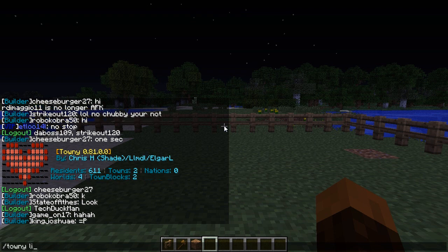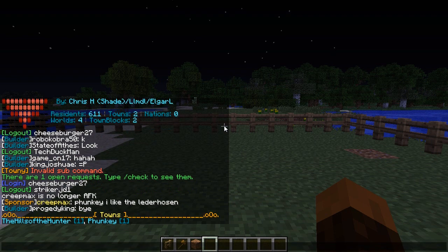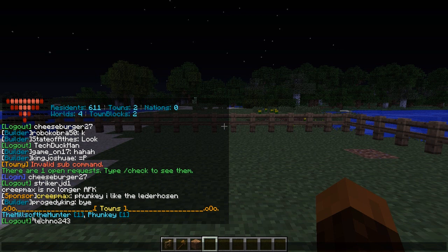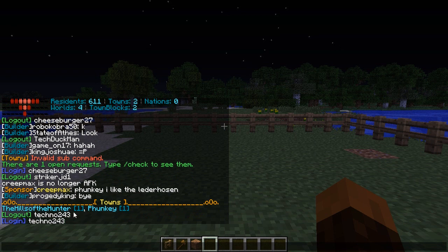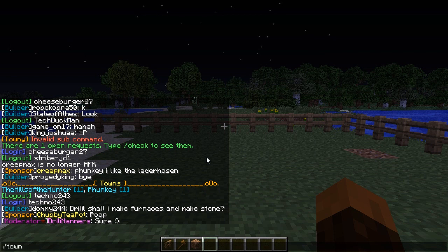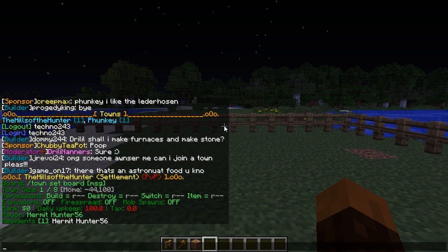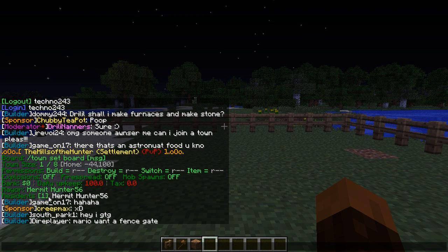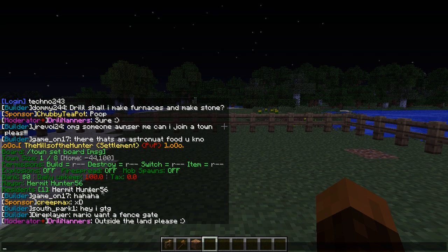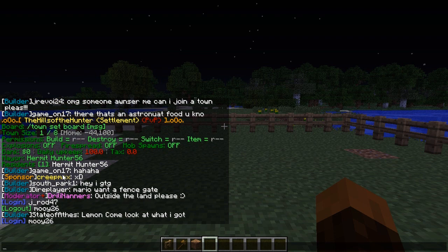If you do /town list, it will give you a list of the towns available. There's only two towns - there's Funky, which is my town, and there's another one called The Hills of the Hunter. The number represents how many members, so we both only have ourselves - we're the mayors of each town essentially. If I want to find out more information about that town, I could type /town The Hills of the Hunter and it will give me some information. The mayor is Hunter56, and he's got zero money in his bank account - so if he doesn't put money in there soon, he's going to lose that town.